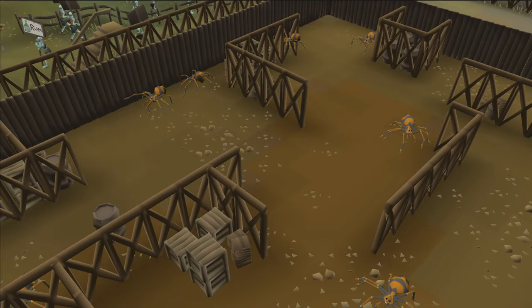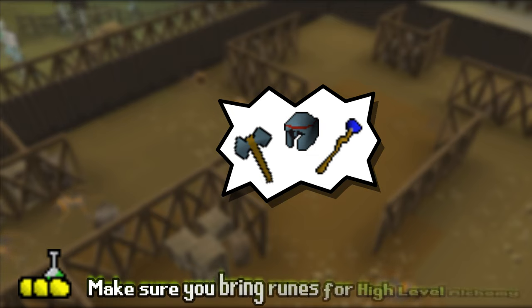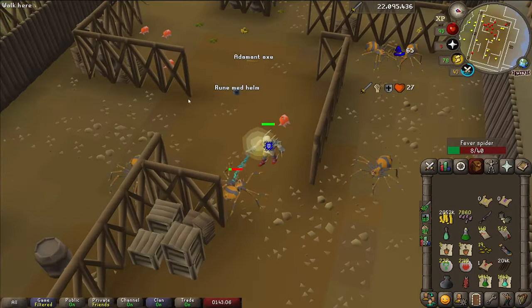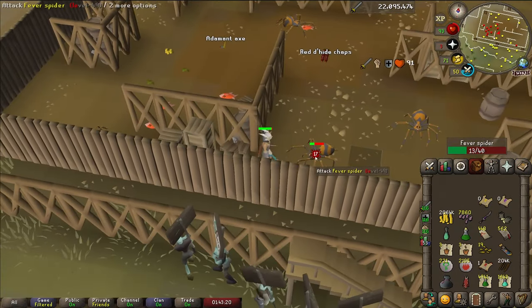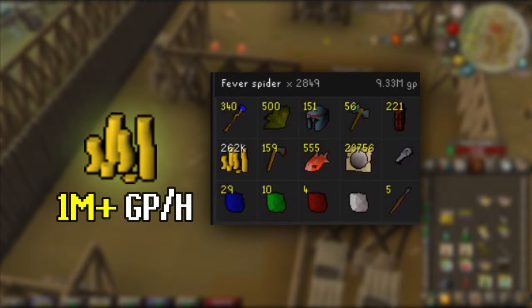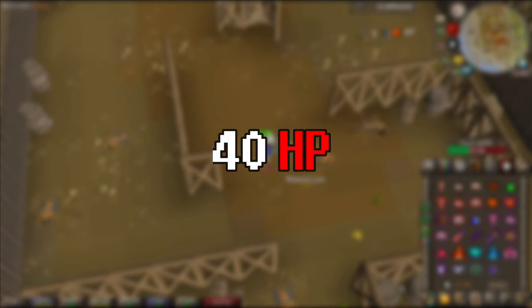They are great for Iron Man and especially for UIM for two main reasons. First, they drop a large amount of alch balls, courtesy of the update from Jagex which improved their drop's minimal value. Money is always welcome on Iron Man and UIM are no exception. Depending on your gear and focus, you are able to get at least 1 million GP per hour. Personally I was getting about 600 kills per hour, which should be close to 2 million an hour — not bad for a 40 HP monster.